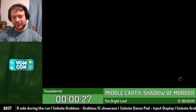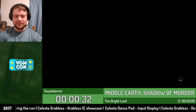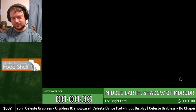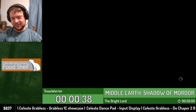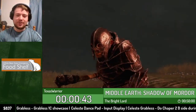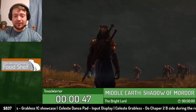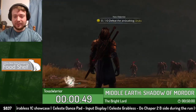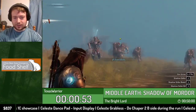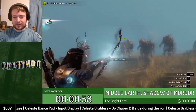Mashing the button to skip the cutscene as soon as we possibly can. There we go. Here we're going to immediately use the Power of the Ring because it slows down time, makes it easier to hit enemies in the head, and gives us infinite arrows. We're just going to use that, pop some Uruk heads, and go about our day.